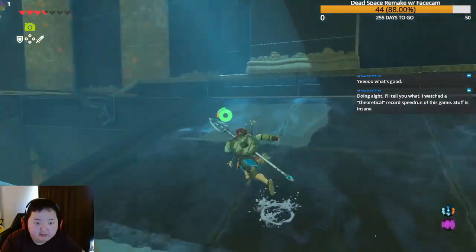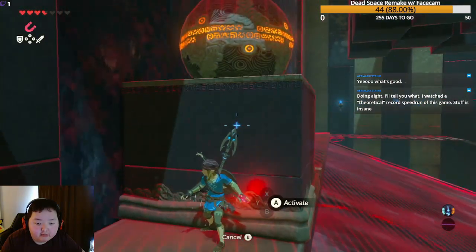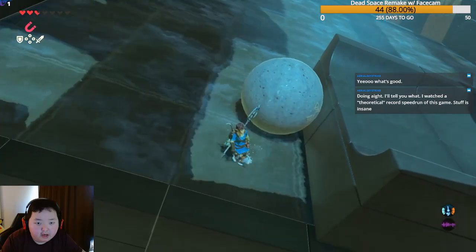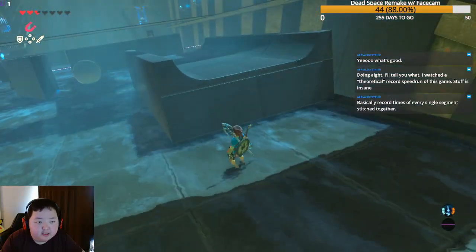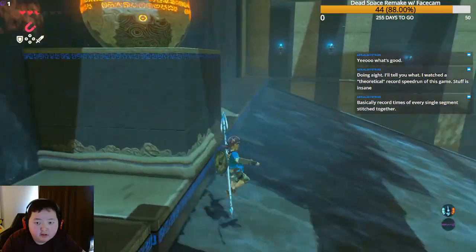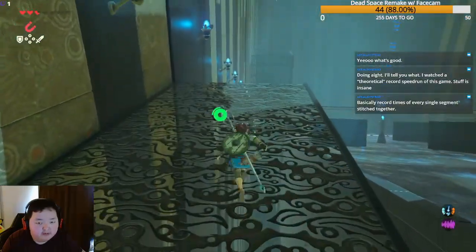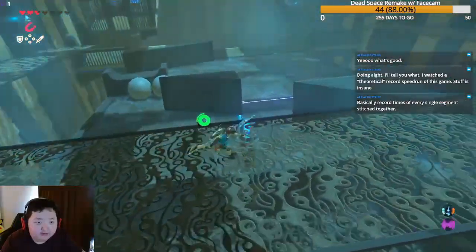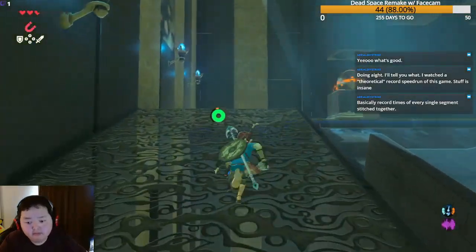Chat mentions a theoretical single-segment speedrun. We discuss how the any% record might be around 22 minutes — or was it 30 minutes? — where runners go straight from the Great Plateau directly to Hyrule Castle, skipping everything else. That's crazy. Meanwhile we're still working through this shrine puzzle.